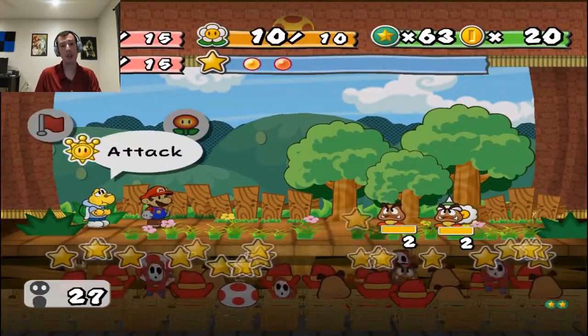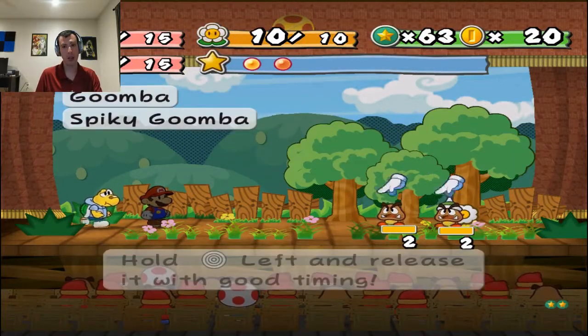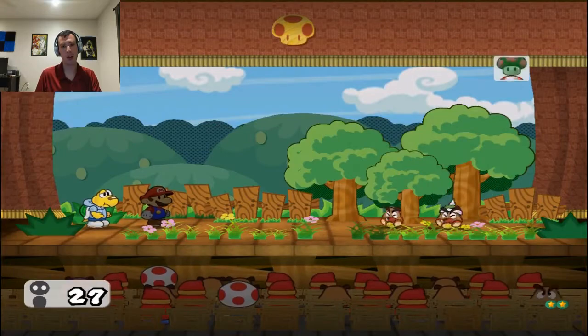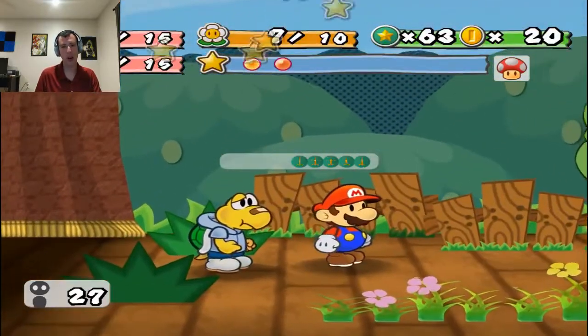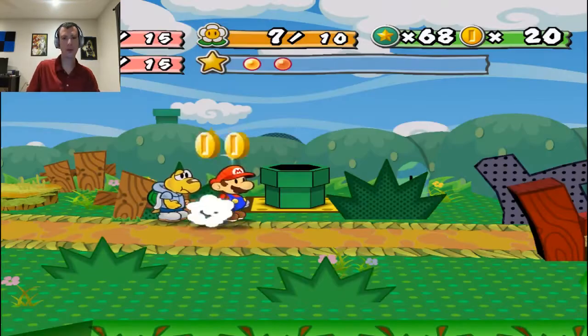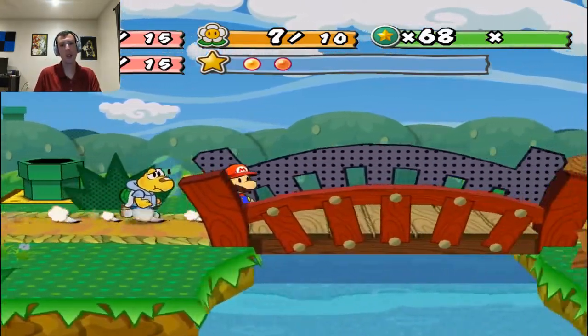I wanna get the Hammer Man badge — that'll disable my ability to use jump, but it's gonna increase the hammer power. I'd rather use the hammer anyway, so I might as well. Okay, let's head back over.